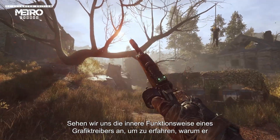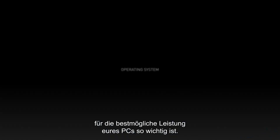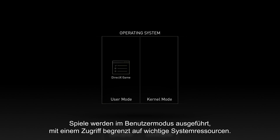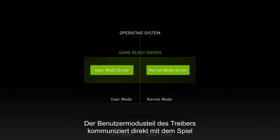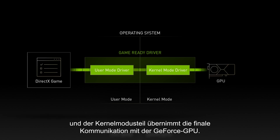Let's examine the inner workings of a graphics driver to see why it's so crucial for the best possible performance out of your PC. Starting with an operating system, there are two execution modes: user mode and kernel mode. Games run in user mode, which has limited access to key system resources, whereas kernel mode has full access to system resources and hardware. A GeForce graphics driver has both user mode and kernel mode components. The user mode portion of the driver communicates directly with the game, and the kernel mode piece handles final communication with the GeForce GPU.